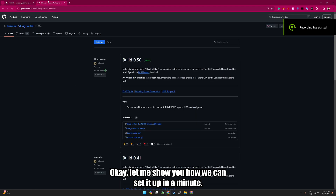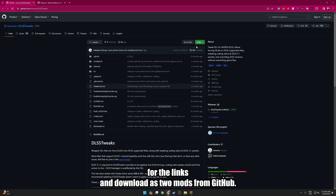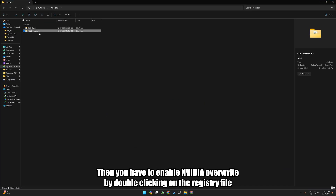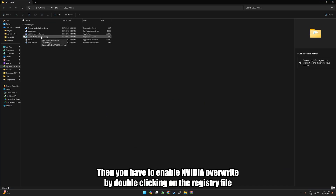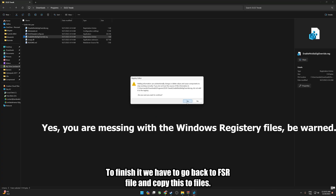Let me show you how to set it up. To install, first go to the comment section and check for the links, then download these two mods from GitHub. After you unzip the files, leave them in a separate folder. Then enable Nvidia Override by double-clicking on the registry file in the lsstbic folder.